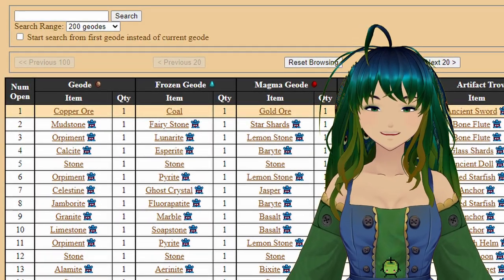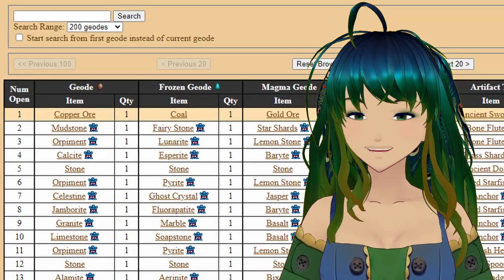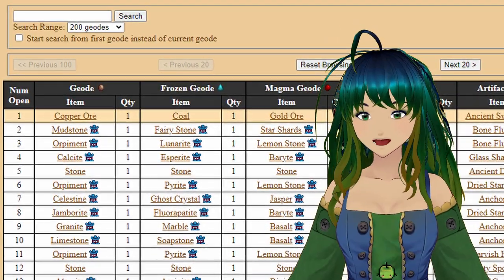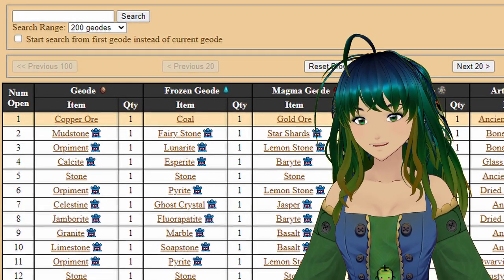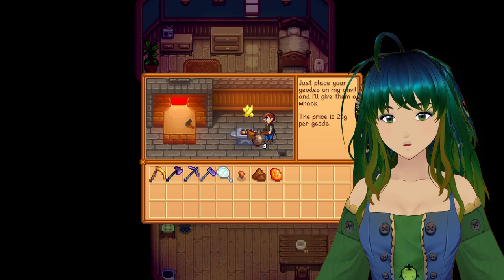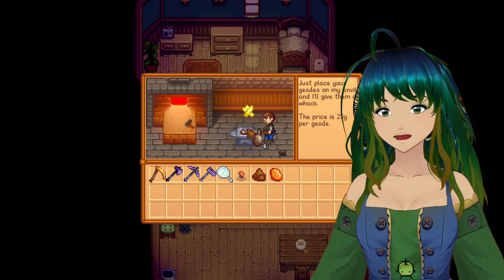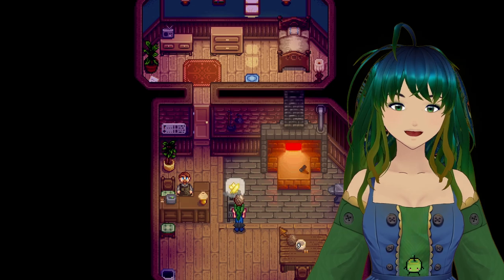The geodes tab is another potentially cheaty tab — it'll show you what you'll get out of your geodes if you take them to Clint to be crushed. Keep in mind, the geode crusher machine uses the same table but offsets it by one. This is actually really handy because once you get the item you want from Clint, make your next geode done with the geode crusher and you'll get the same item again.